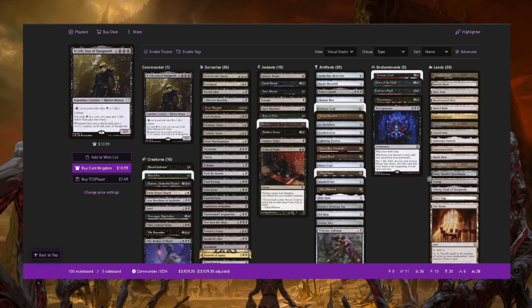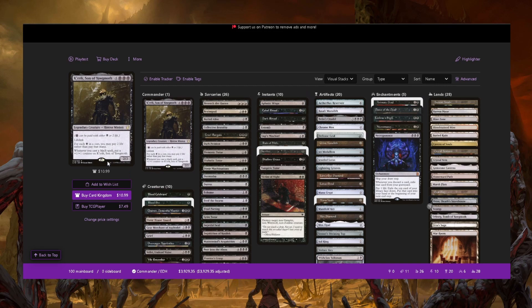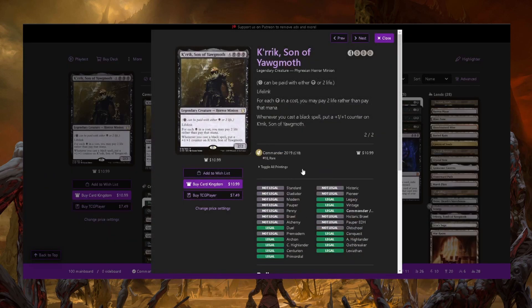K'rrik is a very cool card. Let's just read it out real quick. It's four and then triple Phyrexian black for a lifelinking 2/2. The main ability says for each black in a cost, you may pay two life rather than pay that mana. The second ability on the bottom is whenever you cast a black spell, you get to put a +1/+1 counter on him. We'll talk about that later.